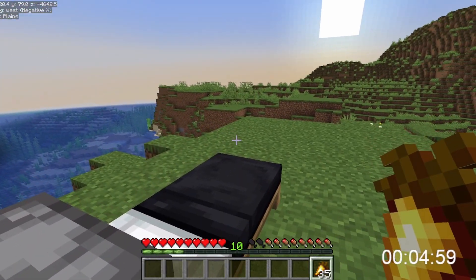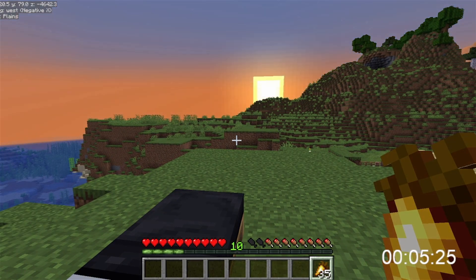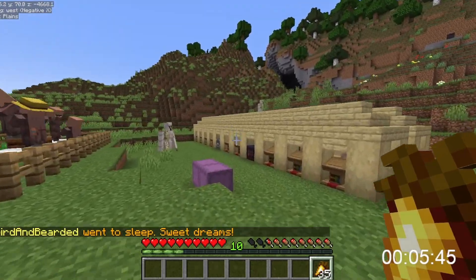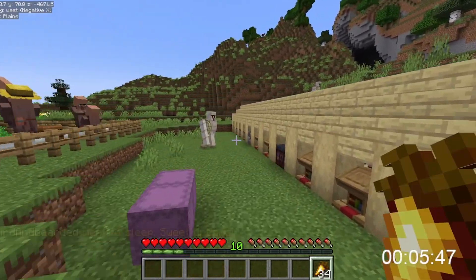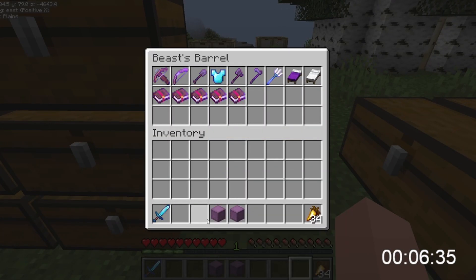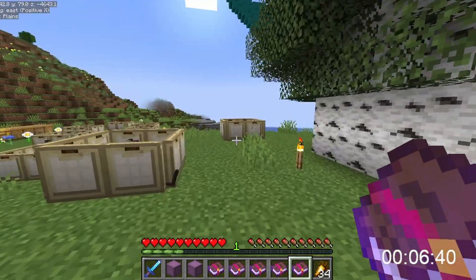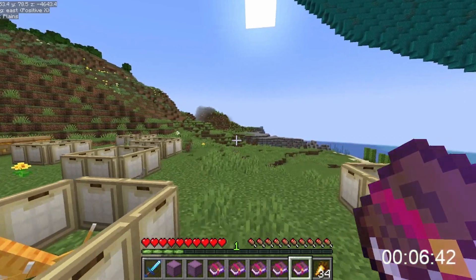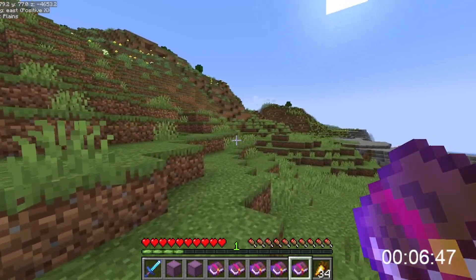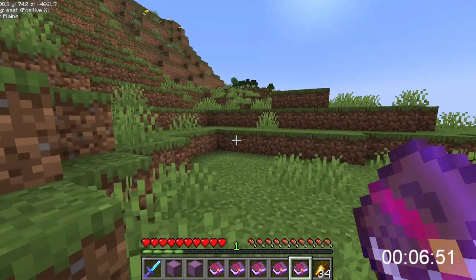I've already grabbed some food. May as well wait for the sun to go down so I can sleep. Then I'm going to grab out the sword and a couple of books for a little bit of enchanting ahead of time. I'm also going to grab out the books I need for the trident. Then I need to head over to the portal by the lake where I should already have a spare trident — that'll get me onto the nether roof so I can get over to the raid farm.